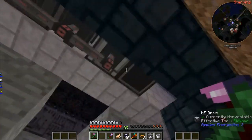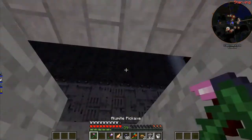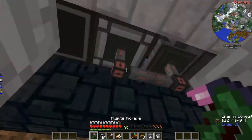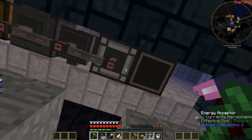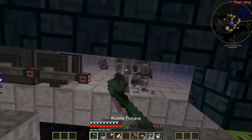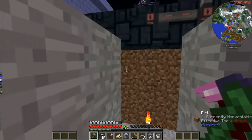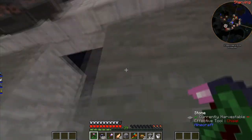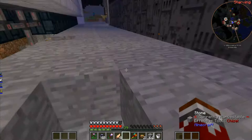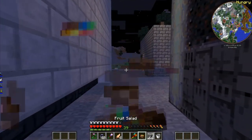I have an energy acceptor right here. I could lower it one block actually — yeah, let's do that. Let's grab that thing — of course it bounced up there — and let's put the energy acceptor down here so we can expand the system a little bit. I also need to grab some food, I'll do that right after.